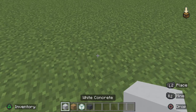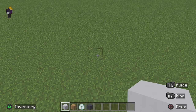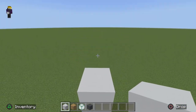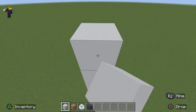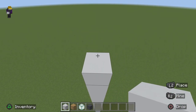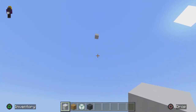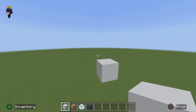The first thing you want to do is get your any block and then go up 30 blocks: 1, 2, 3... all the way to 30. Then we're going to break our block just like that.